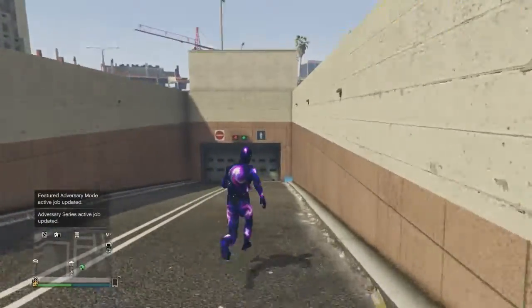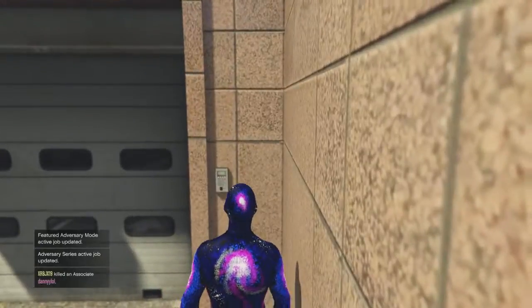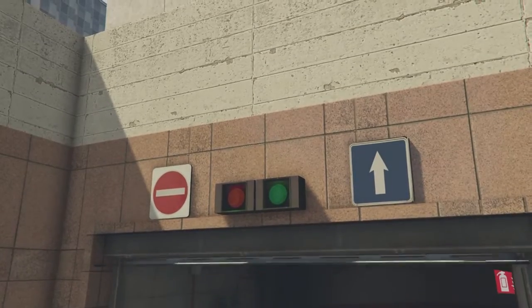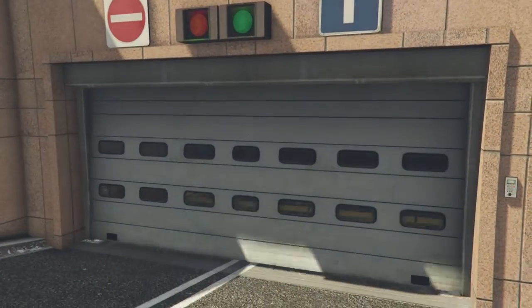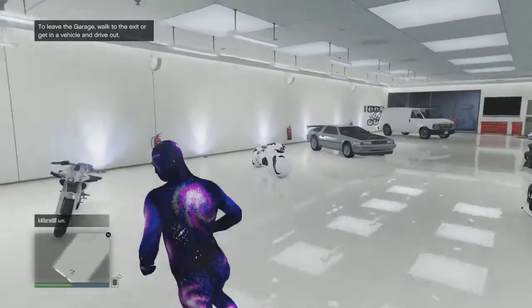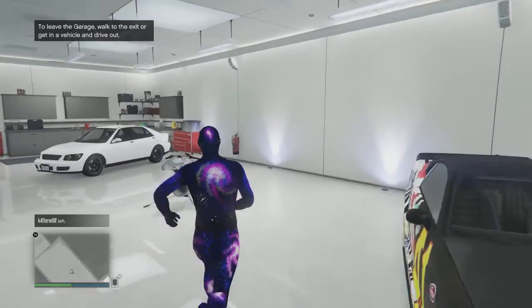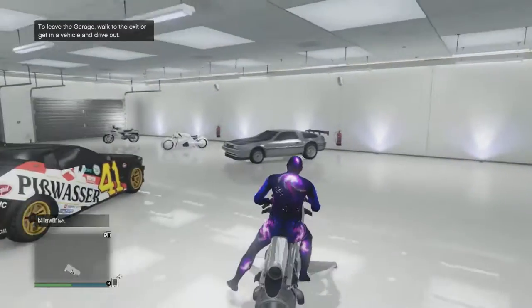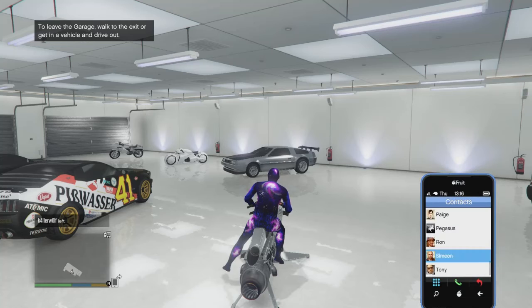Basically, this is probably the easiest glitch to do, which does take time. It takes about 2 to 3 minutes max to do. I'm going to try it on the Infernus because it looks like it's the fastest car I have. It can be on any car you want. So all you've got to do is pull up the phone, go to contacts, go to Lester.